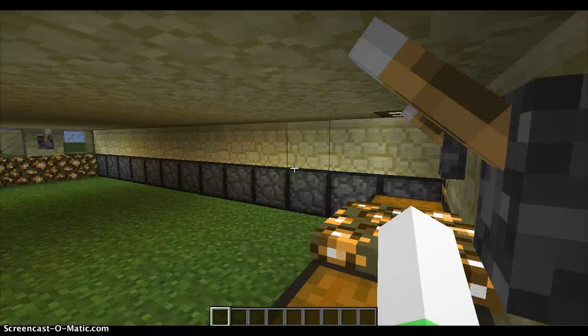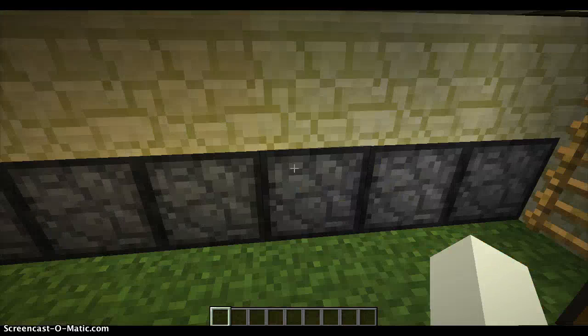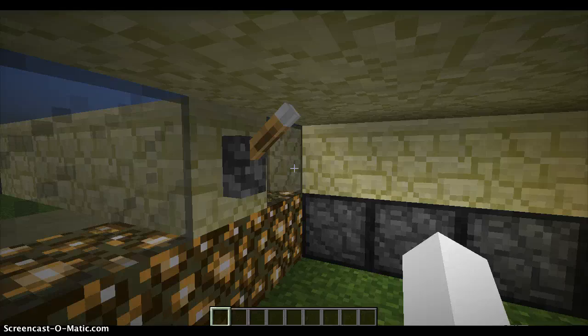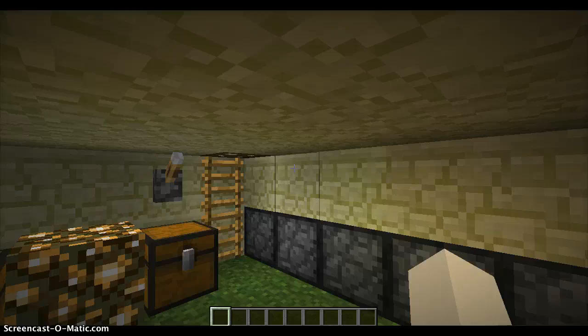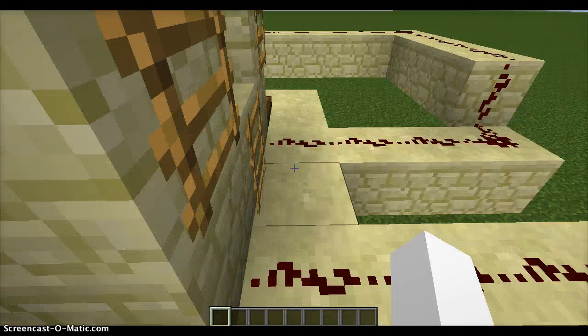The first level can activate the Skorkman cannons with these two levers. It also activates all the main cannons, including the two front cannons there. You also have storage, which is really good. I'll show you the second level now.